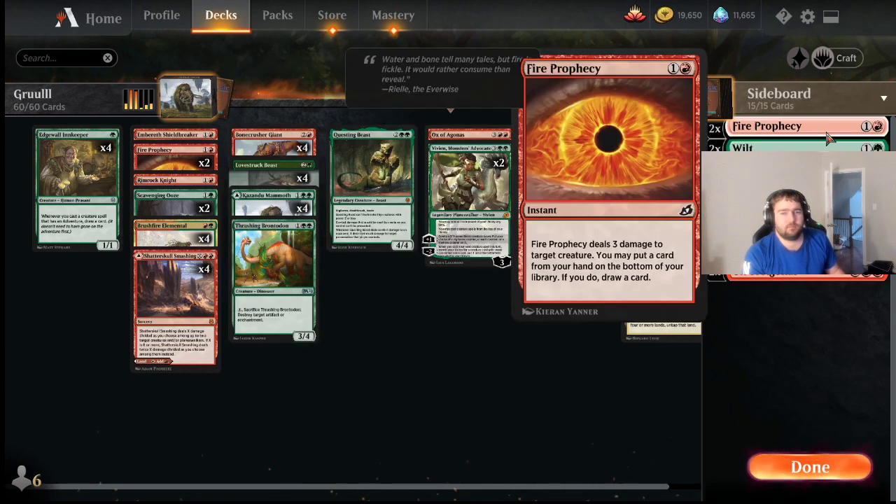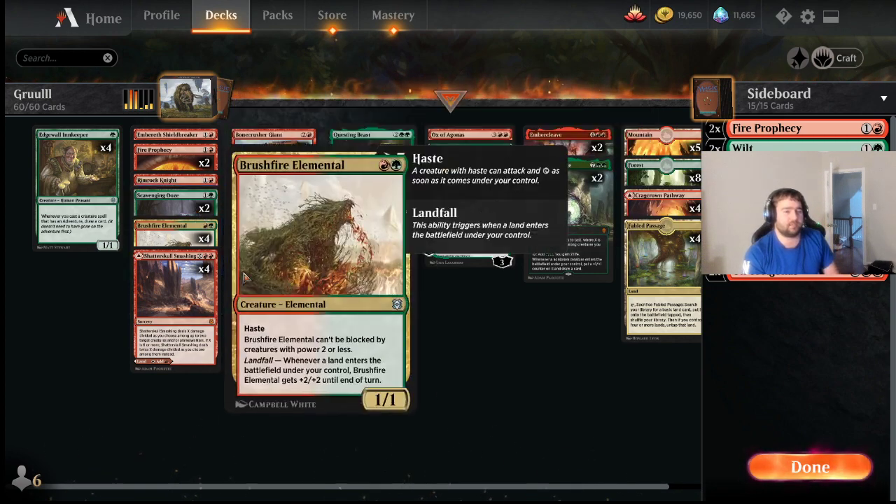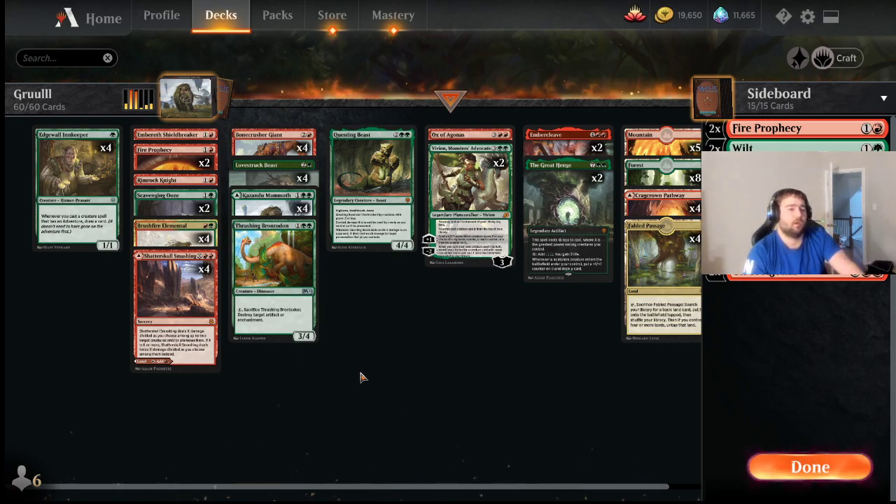Fire Prophecy — we've got two copies main and two copies in the side. It's here over Scorching Dragonfire. Scorching Dragonfire used to be in this deck, but I found the loot effect — being able to put a card on the bottom of your deck as you cast this — to be really really strong. I've gone with Fire Prophecies and don't really anticipate going back to Scorching Dragonfire unless exiling becomes super important. In fact, sometimes putting creatures in the graveyard and not exiling them is a bonus because we're playing Scavenging Ooze.